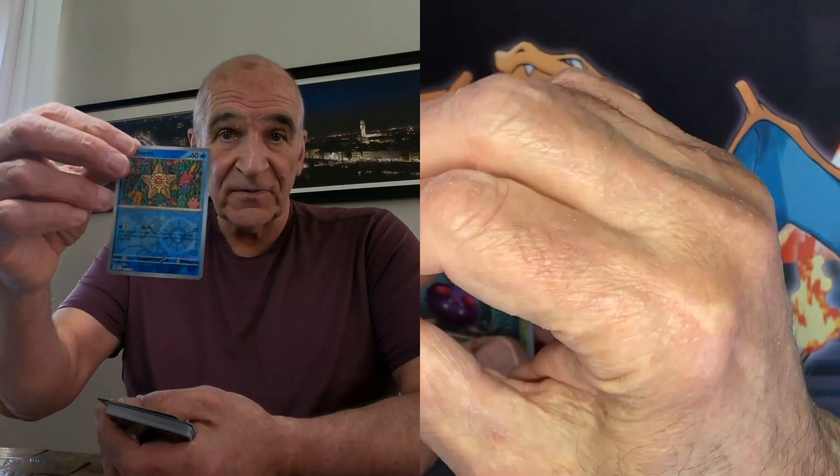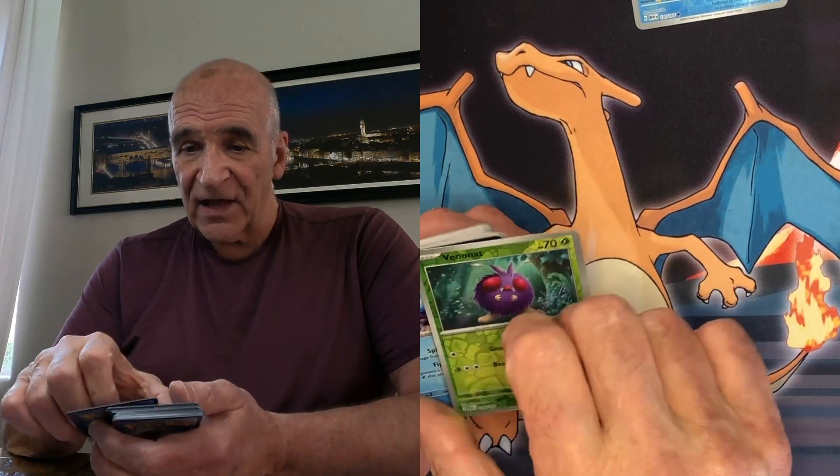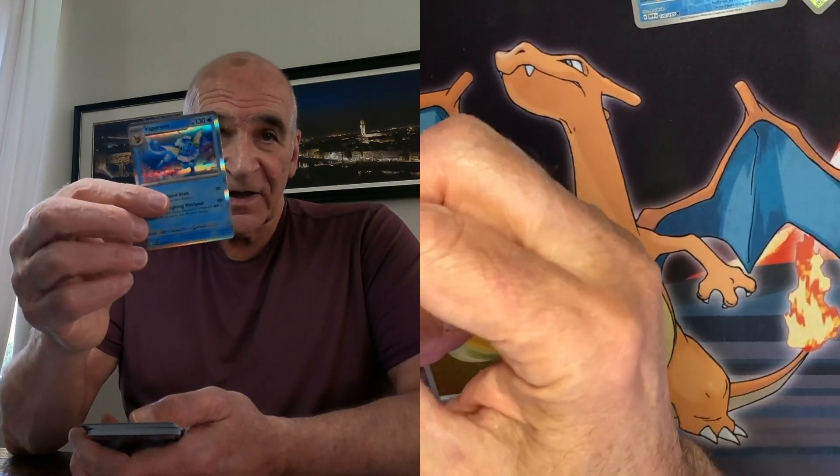We're coming to the shiny cards. We have a Staryou reverse hollow, a Venomoth reverse hollow, a Vaporeon hollow. And we have one of the cards I actually like for some bizarre reason — a reverse energy hollow. It's pretty cool. Let's show that again to the upper camera. Oh, the card has a dent in it — that's weird.